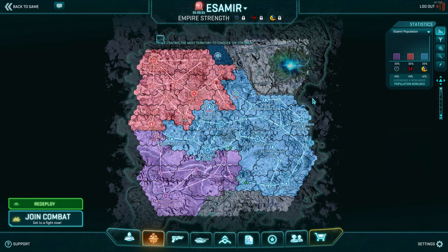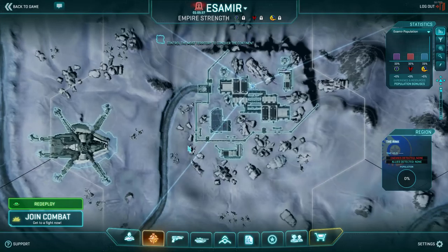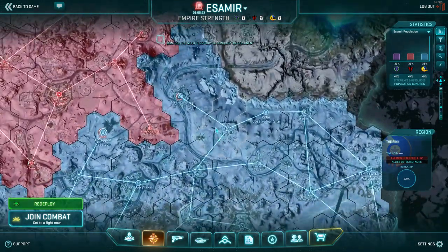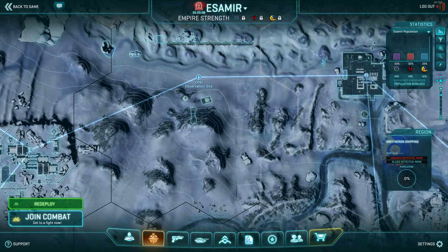Back to Rider Observation Site — to the left you'll see a normal facility like the Rink, which has a small icon like a horseshoe or an upside-down C. Then look at the difference between that and Grey Heron Shipping directly to the right of Vidar. Grey Heron has a bigger structure icon with two columns and a roof — that means it's a stronghold base, a three-point capture base with potentially more points depending on the base.